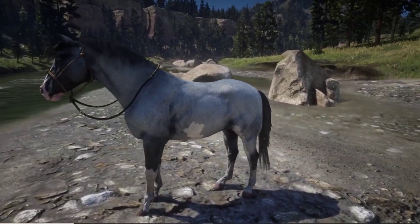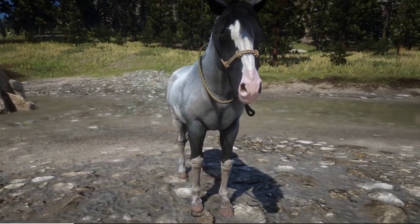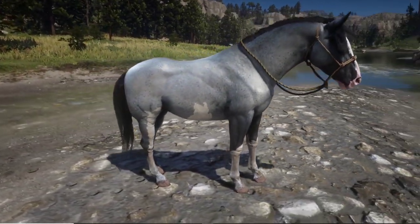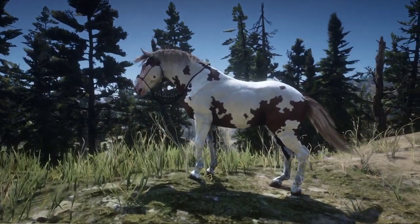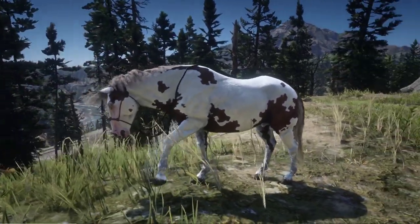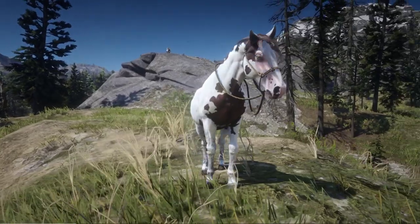The Criollo horse has some cool coats overall, and I'll definitely tell you what my favorite is. Let's go into the level 10 coats. So here we are at the level 10 coats. The first coat we're going to take a look at is the Criollo Sorrel Overo. You can pick them up at the collector role once you get level 10, and you can buy this one for $550.